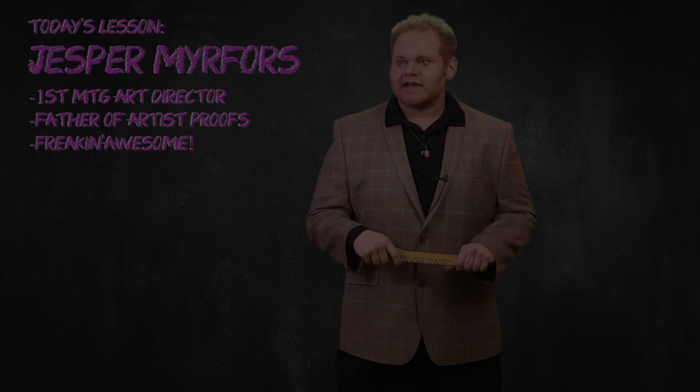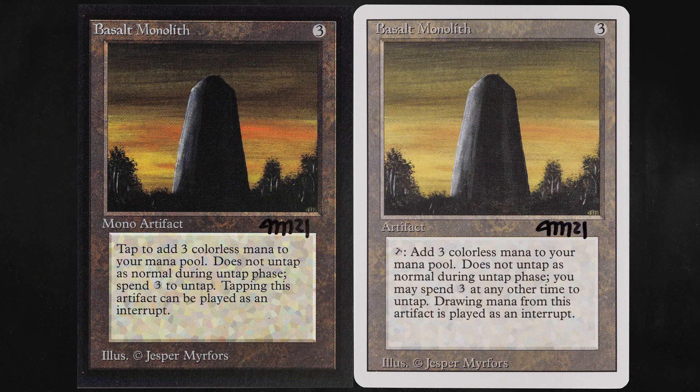Someone please get the lights. First off, we have two Basalt Monoliths. It can tap for three colorless to your mana pool, does not untap during the normal untap phase, costs three to untap, and tapping the artifact can be played as an Interrupt — AKA Instant. And of course, we have Jesper's monolith looking very 2001: A Space Odyssey.